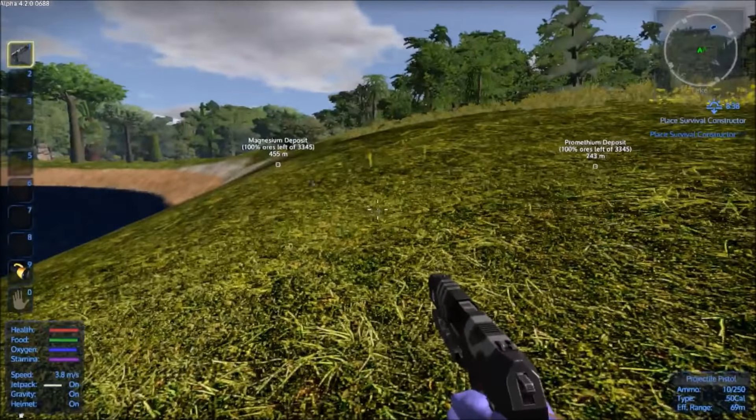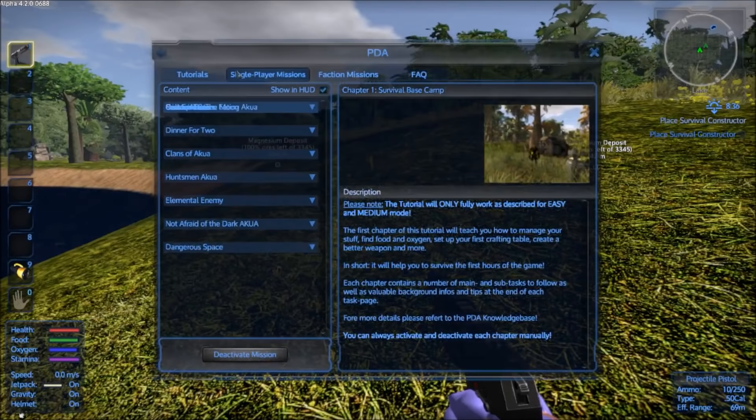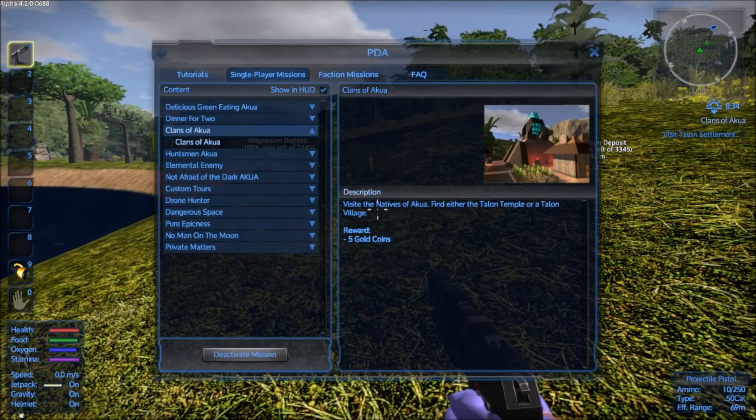Technically we could just take over the Talon Guardian temple - yeah, technically that's what we'll do. Go into your missions and click single player, then click Clans of Akua and activate that mission.